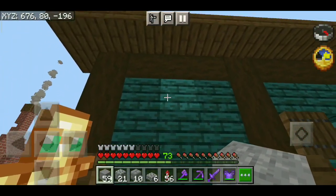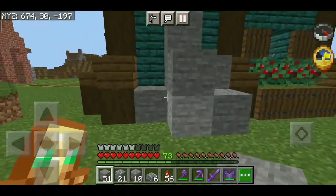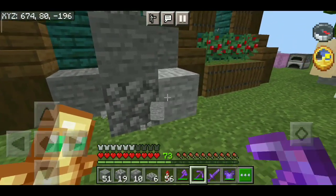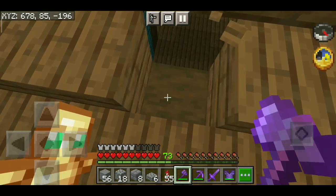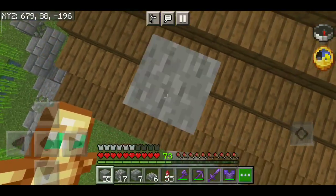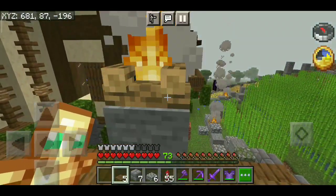Now I am going to put it on the chest here. First I will make the chest in a straight line and then give it detailing. I can use cobblestone like this. I will put it on this block, and after doing that on each side the chest will be completed.